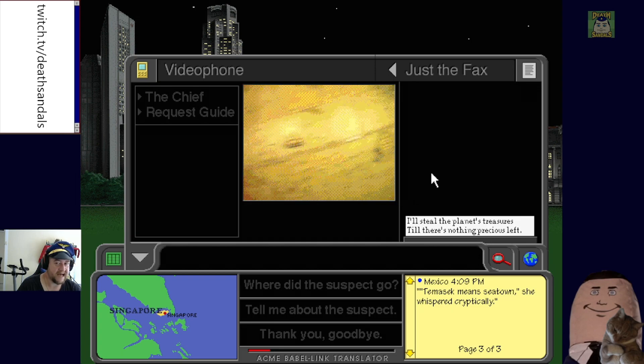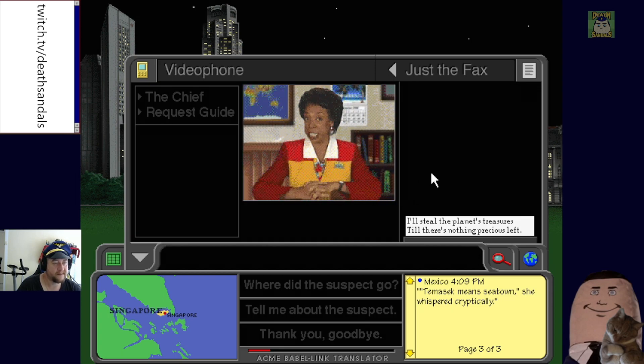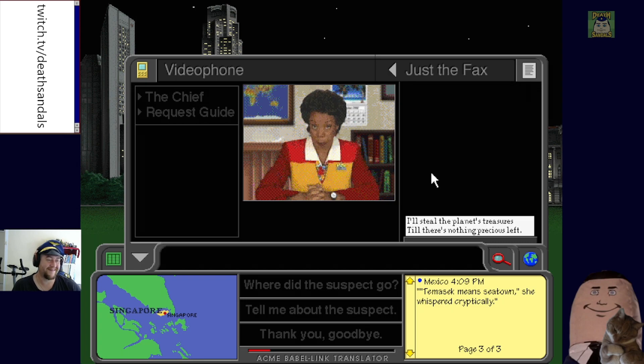The Chief says a few of Carmen's vultures are still flying loose and she's got another case for us. Hell yeah, let's do it! Second case: 'The United Kingdom is in a royal bad mood because someone stole the keys to the Tower of London.' 'Chief, are you trying to tell me there's anarchy in the UK?'